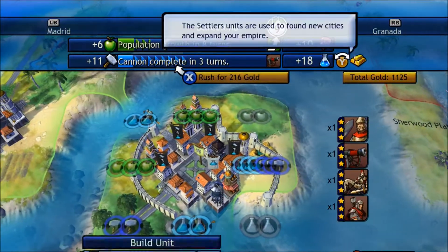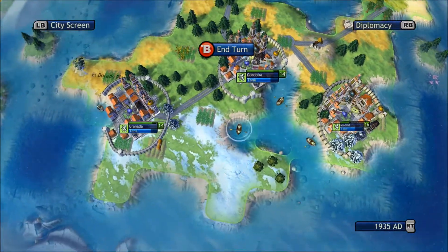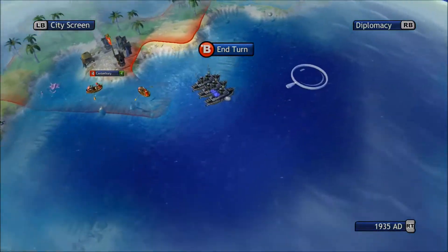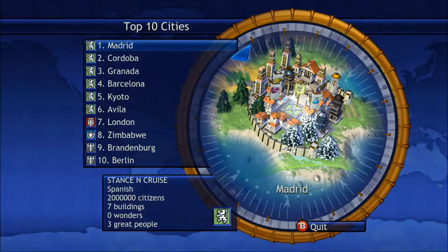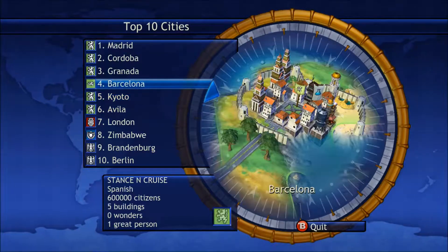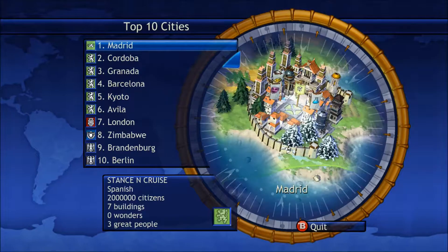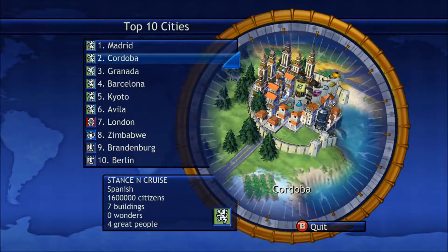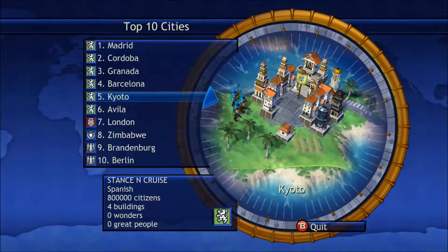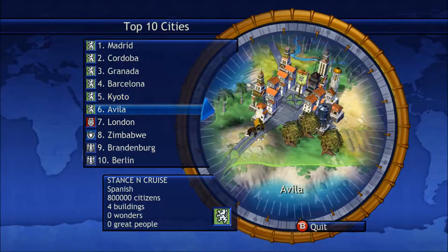Most of my cities have got walls in case they dare try to come over and tackle me, but I've got to build some spies in there as well. All my six cities are pretty much on the lead board — my main capital at the top, then second, third, fourth, and fifth and sixth.